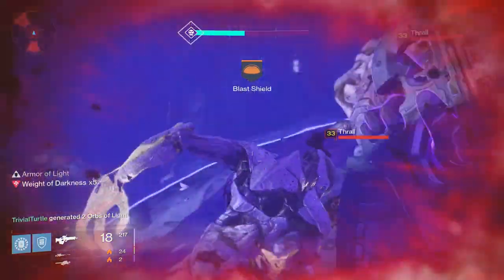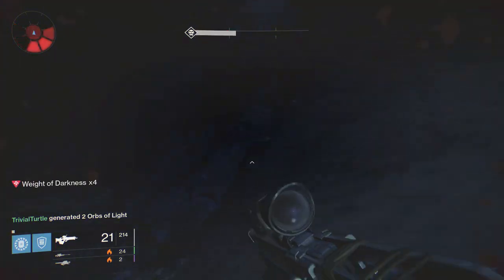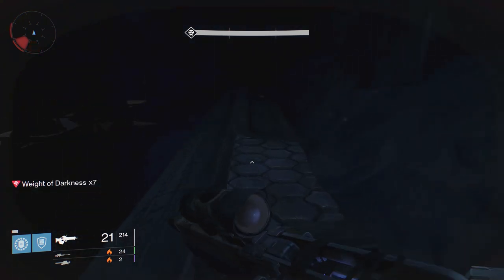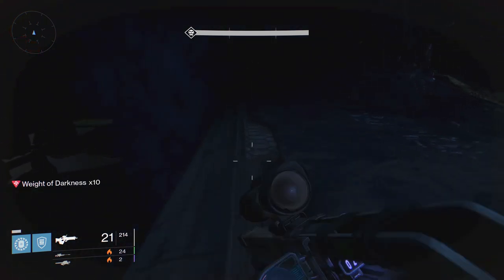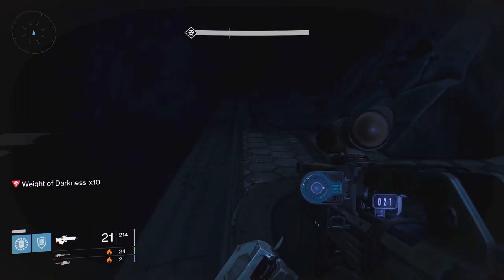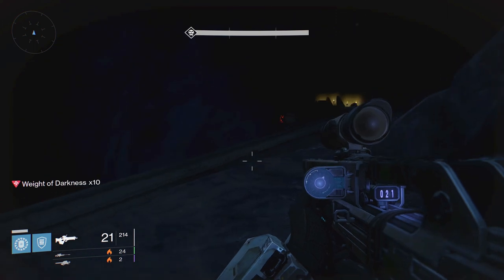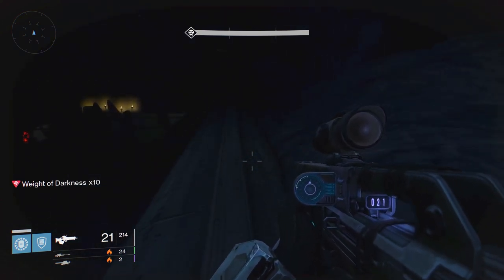So here we have a lot going on. We've got our blast shield up, and this is pretty much the only way to do this. Once you've got your blast shield up, you want to be hugging the side of this rock here. You want to go straight left from the beacon and just follow it around, and you should be fine. Just keep going. Bear in mind that Thrall may follow you — if they do, just keep walking until it becomes a problem. If it becomes a problem, then you do want to start turning back and throwing some grenades.